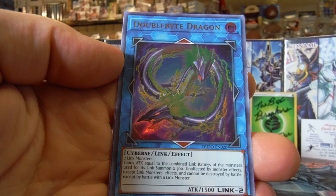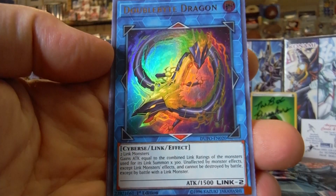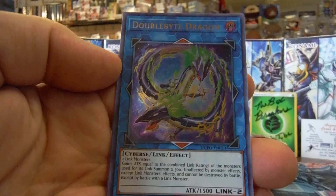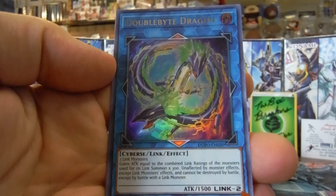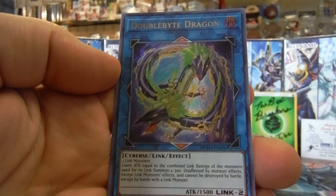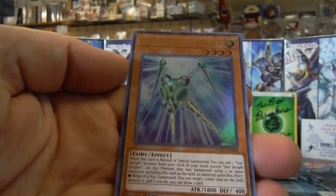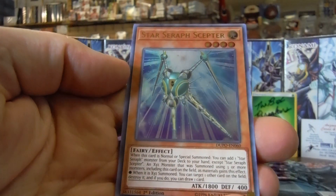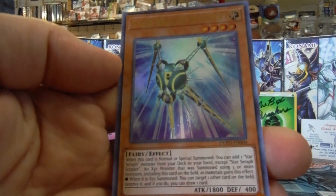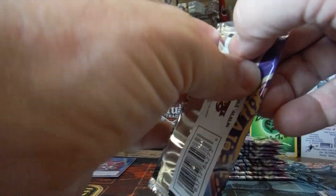Some of the Dual Power cards might be expensive, but most of them are actually getting reprints, so the value may vary depending on the card. Double Bite Dragon — never heard of that card, did not know it was coming in Dual Power. Double Dragon — did you ever play that arcade game from the 80s? I was actually born in the 90s, but I do know some stuff about it. Star Seraph Scepter — I think that's a reprint. Let's go to pack number two.